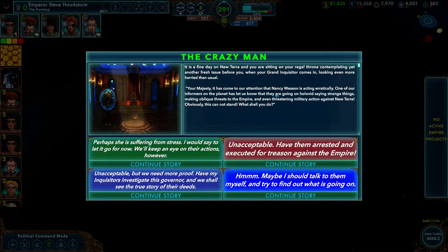The Grand Inquisitor reports that Nancy Wesson is acting erratically — going on holovid saying strange things, making oblique threats to the Empire, and even threatening military action against New Terra. You will typically have up to four responses in different categories. Green is a benevolent response. Red is a tyrannical response. Purple is an intel-related response, involving your inquisitor or informers. Blue is a personal response — something you directly impact. Some responses end the story immediately and tell you what happens; most continue the story.